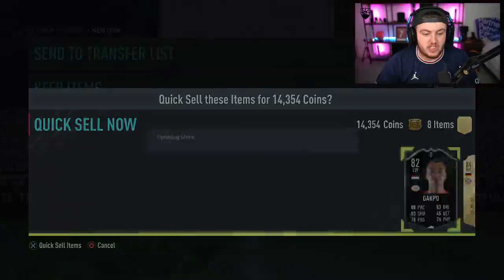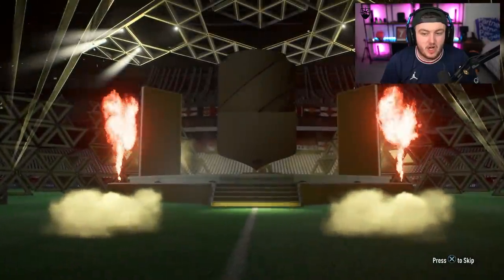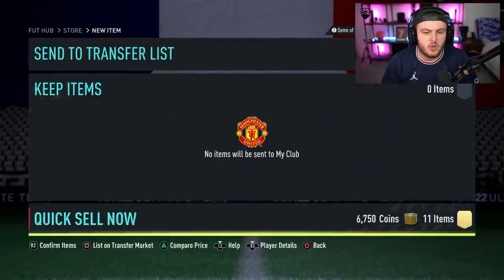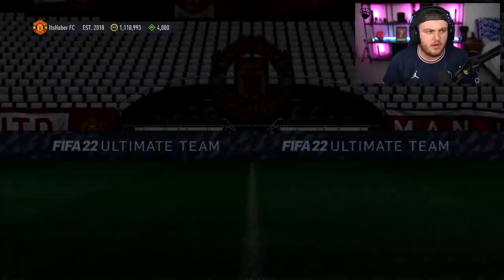I'm excited to kick it off and hopefully start with a FUT Birthday in the pack. The store and the game in general is being very slow, which I understand because it is one of the biggest promos of the year. Apparently we're getting daily SBCs — we did get a 5-star, 5-star Henrikh Mkhitaryan today. And apparently there's also a free pack, so we'll see that in a moment.